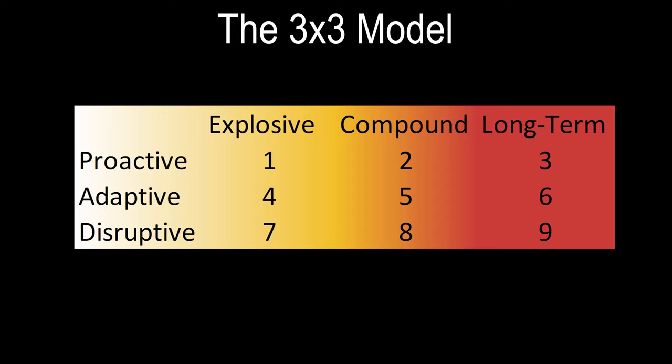For columns, which define the speed a deck generates resources, there are also three classifications: explosive, compound, and long-term. Explosive decks are those that seek to accumulate resources as quickly as possible. Compound decks follow two phases of resource accumulation — phase one sees a deck accumulating resources at a steady rate, followed by a second phase of rapid accumulation to fuel a win or a payoff. Long-term decks are those that value and use resilient resource engines that scale with the duration of a game.